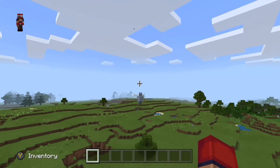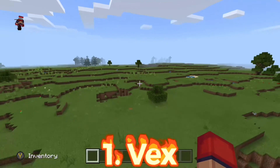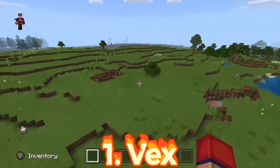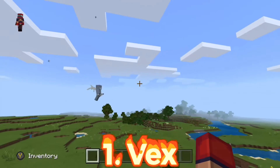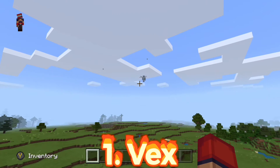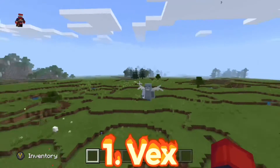The rarest mob in Minecraft, at least according to Google, is the vex. I'm glad these things are number one because they are the most annoying things in Minecraft. The only way for them to spawn is if an evoker — a type of pillager — summons them, which makes them five times more annoying. An evoker is hard to kill by itself, and vexes are hard to kill too, so it's a good thing they're rare.